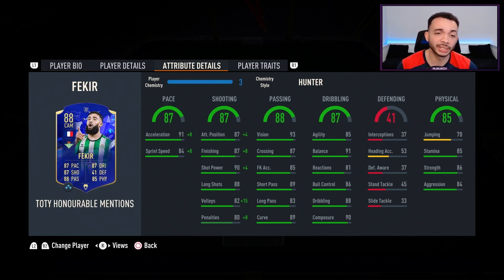Shooting looks decent as well: positioning up to 91, finishing up to 95, shot power up to 94, long shots already at 88, volleys at 97, and penalties at 88. Passing looks very good all around — vision 93, crossing 87, free kicks 85, short passing 89, long passing 83, curve 89.